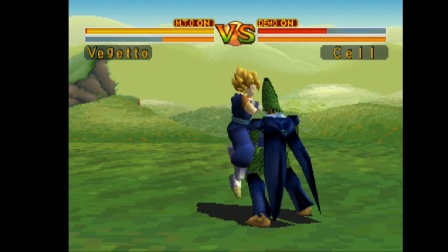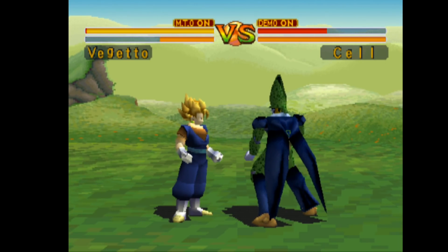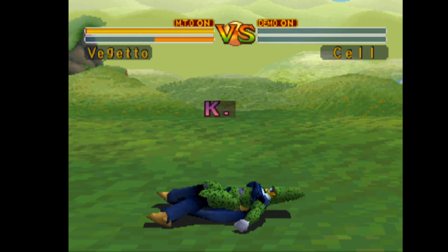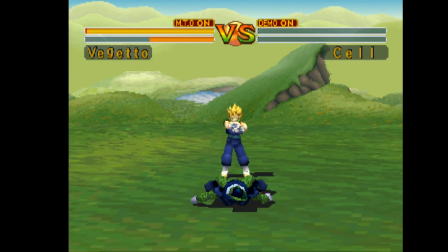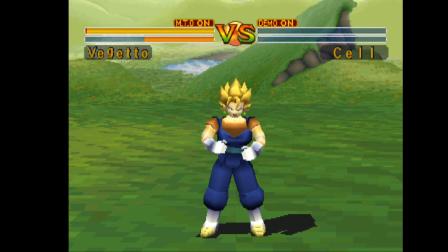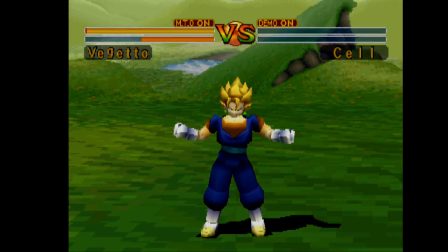He's got the kick combo, which is done by doing down back kick. It looks pretty cool and does a lot of damage as you can see. I also like how you can hear he talks with both voices at the same time — I think that's pretty cool.